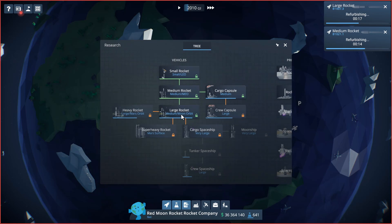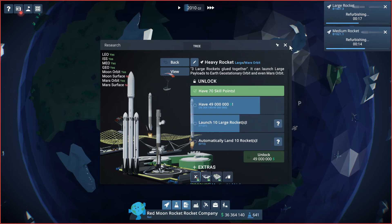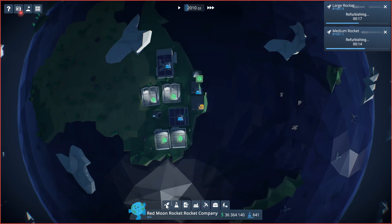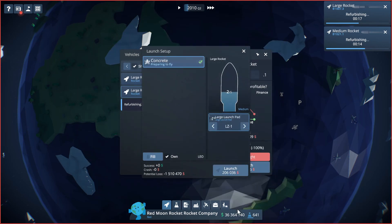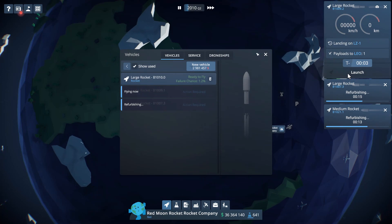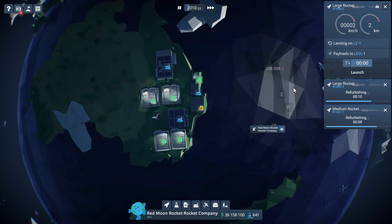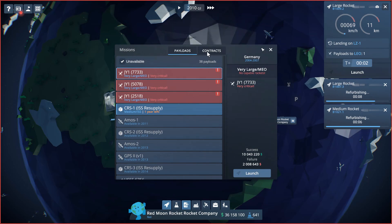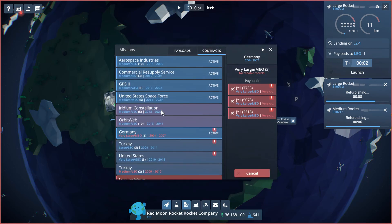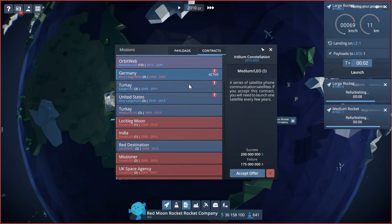We have some very large rocket contracts we need to fulfill. To get to our heavy rocket we need to launch ten more large rockets, so we're just going to launch some large rockets just to make progress and hopefully have them land. We'll launch this one, hit our launch button, and it will take off and do its thing. While that's happening, let's look at contracts for medium rockets — that one doesn't start till 2013, which is way out there, we need more immediate things.